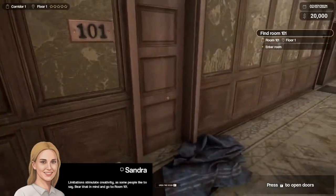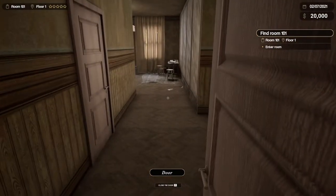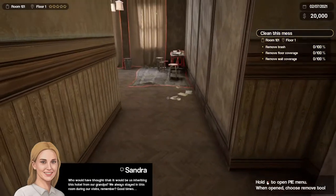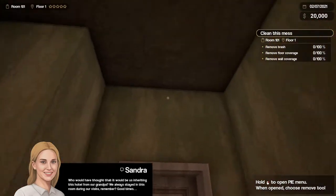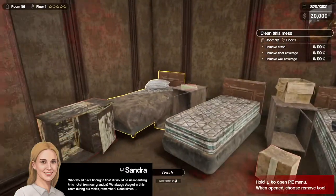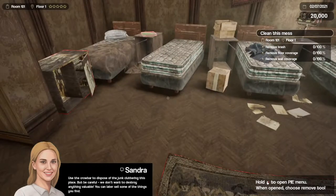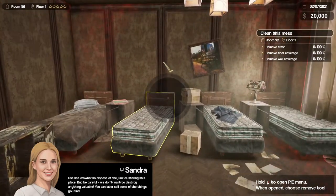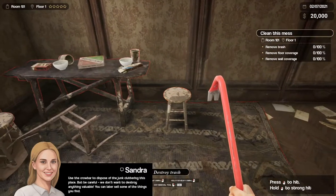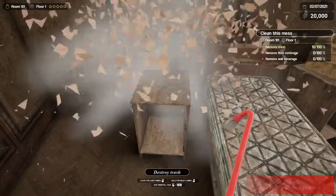I'm going to room 101. Which way is that? 102, 101 — that wasn't hard. Oh, interact key. Who would have thought it would be us inheriting this hotel from our grandpa? We always stayed in this room during our visits. Are we related, are you my sister? Dispose of the junk cluttering this place, but be careful — we don't want to destroy anything valuable. You can later sell some of the things you find.